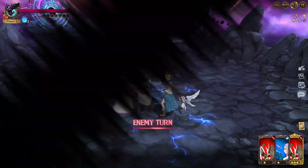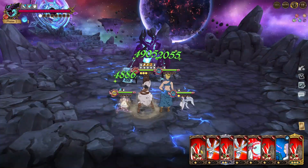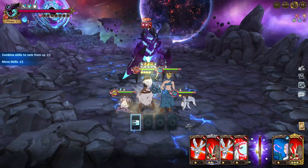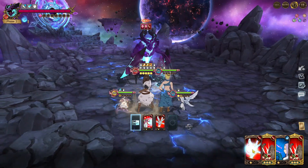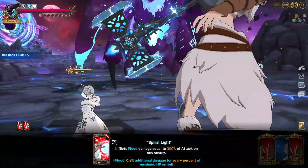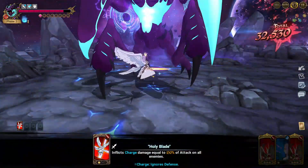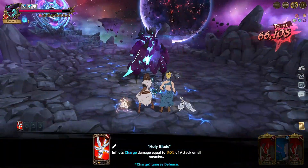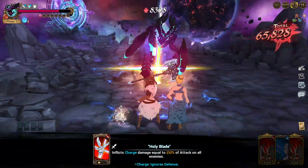We just have to attack one more time with attribute advantage and then we did it. Phase two might be trouble because he debuffs you constantly and will do extremely high damage with the AOE once you're debuffed. Let's clear the final mission — okay, it's done. Now let's try to kill within the eight turns.